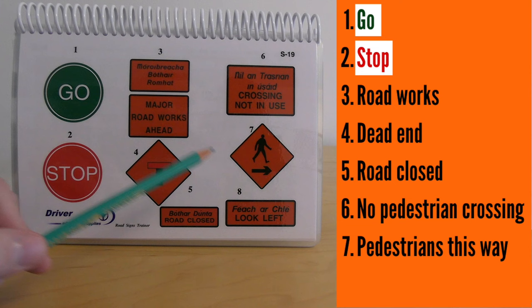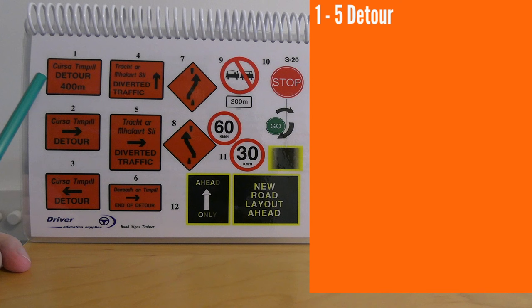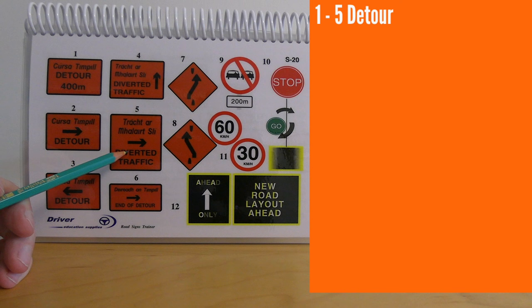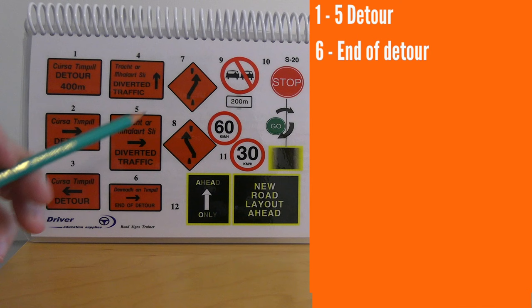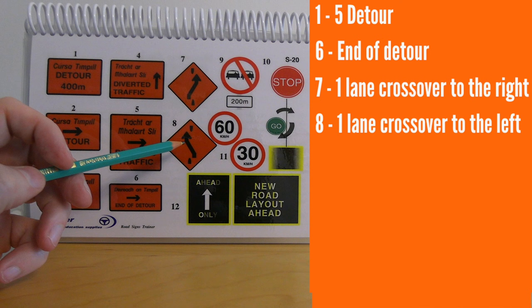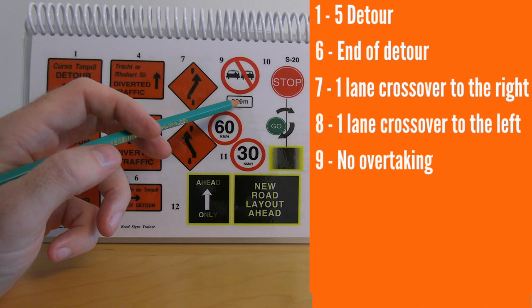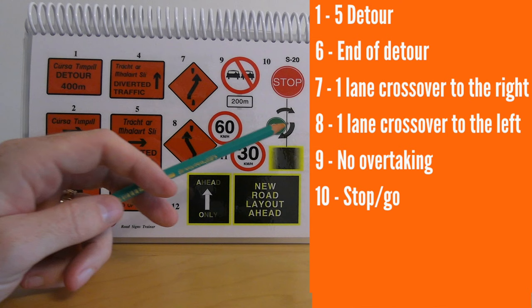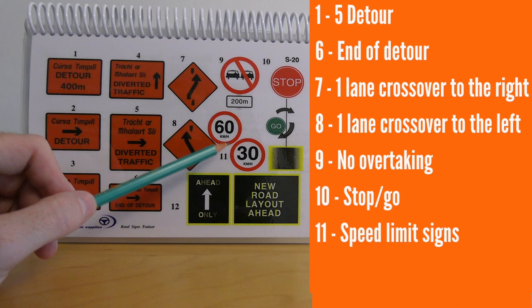More roadworks signs — number one, two, and three indicate a detour. Number four says to divert traffic straight ahead. Number five says divert traffic to the right. Number six is the end of the detour. Number seven: traffic crossover to the right. Number eight: traffic crossover to the left. Number nine: no overtaking, with a distance information plate underneath. Number ten: stop and go for manual traffic controls. Number eleven: speed limit signs for 30 and 60, and electronic signs you might see in a tunnel.